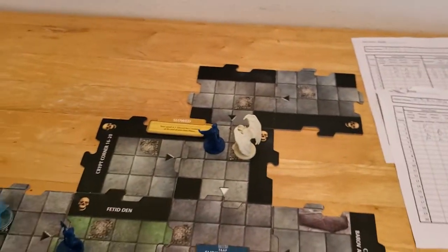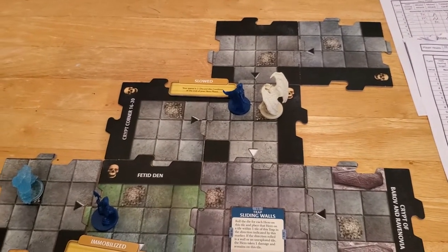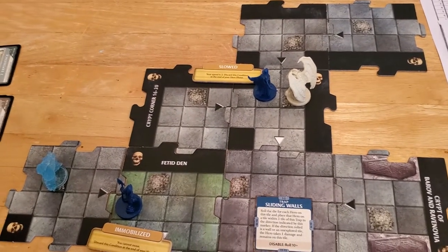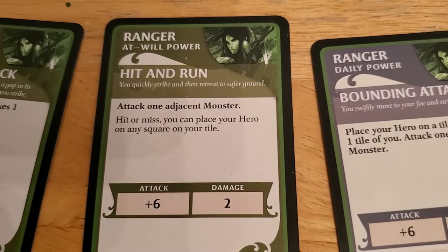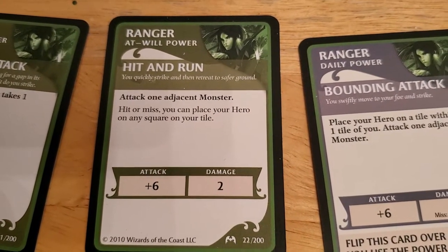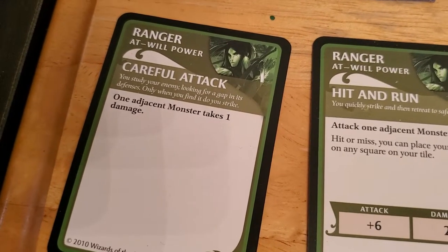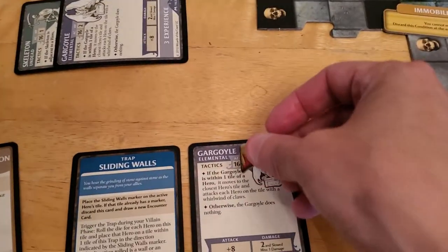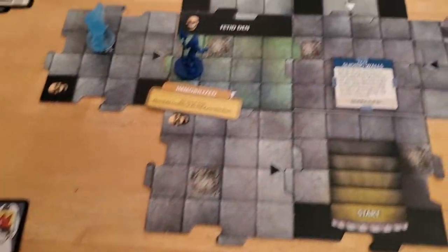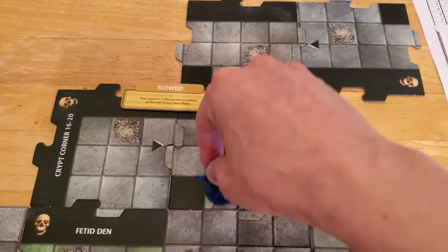Alyssa's slowed. I would probably otherwise just have her run away from the gargoyle, but since she's slowed she can't really get away from it. So what she'll do instead — she will use her hit and run. She only gets a plus six on that attack. Actually, maybe I should just have her ping it. That way we're guaranteed to do one damage. I'm going to have her use her ping, and that way we're guaranteed to do one on it at least. Otherwise I guess I can have her start moving. So she'll go ahead and move one, two — that's all she can do.